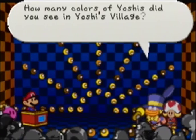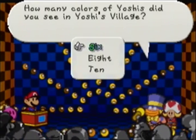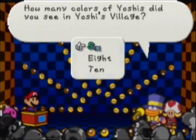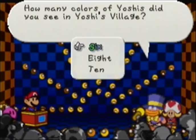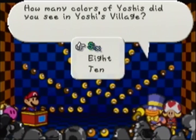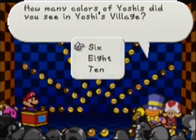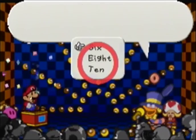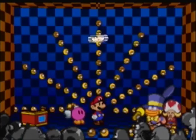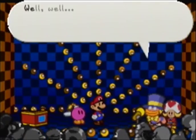How many colors of Yoshis did you see in Yoshi's Village? There's yellow, red, purple, green... six? Yeah, there were just six. Alright, I think that's 50 questions answered. Yep, 50 questions. So we got 14 left for Chuck Quizmo, and that will be done at the end of the next recording session.